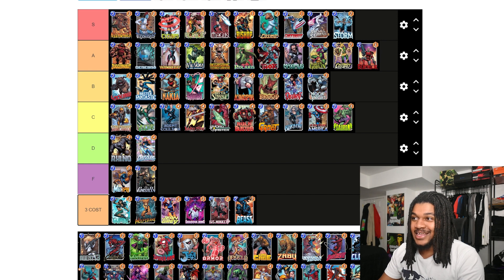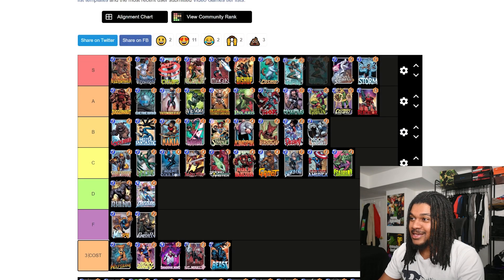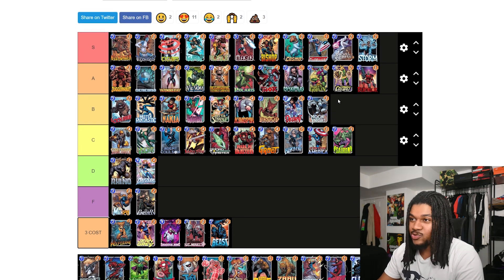Miss Wave — I said Storm makes you nervous, but this card? Whenever you see Wave you almost want to forfeit. You know they're gonna play Galactus, or if they don't, they'll play some weird Dr. Doom or Odin — Wave literally enables so much. The reason she's S tier is because she allows you to get your more expensive cards out earlier. Everyone uses her with Galactus but you can do a lot of creative stuff with Wave. She's definitely one of the best cards in the game for sure.